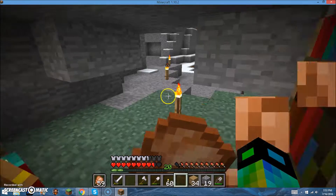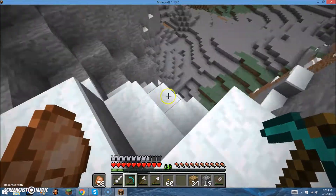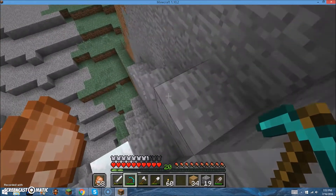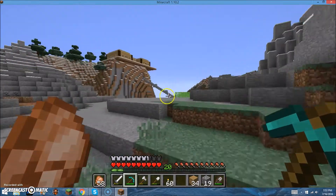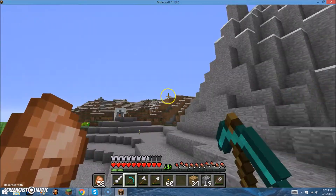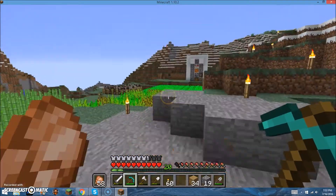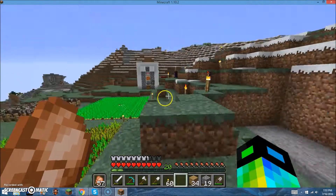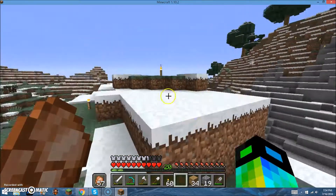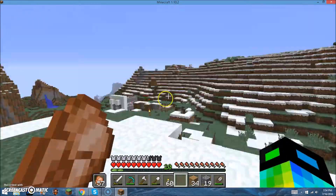I'm not using that diamond pickaxe. I'll just make a new one — I need 10 diamonds. Ooh, that's nice. Come to spawn. Technically this isn't really going to be spawned — we're going to do regions. Over in this general area is going to be automation, like all the automated crap — automatic mobs, killers, automatic stuff. Like, the IMO farm will go back there.